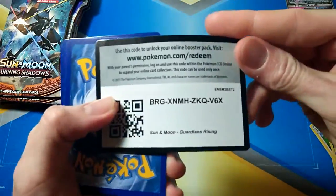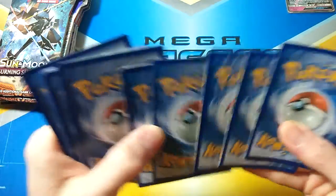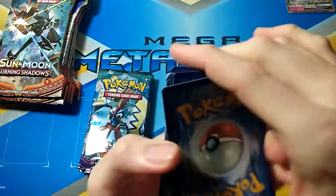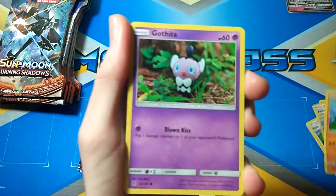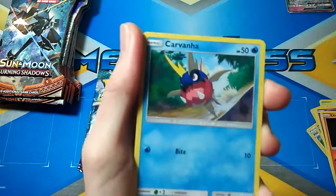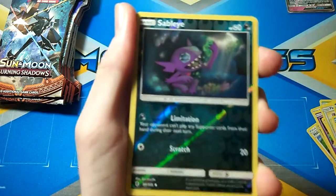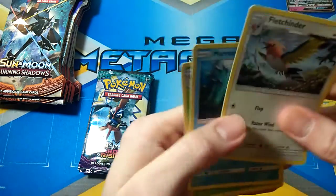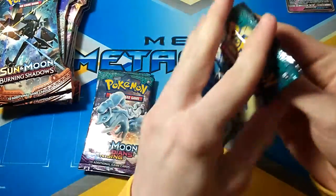These aren't from a booster box, they're just blisters from your local game store. I got these from my Big W and they're on sale so I picked up some. Second pack: Pansage, Gothita, Glitwhip, Fletchling, Carvanha, Psychic Energy, Sableye, another Sableye — and I stopped at the Patriot. Oh well, nothing much in that pack anyway.